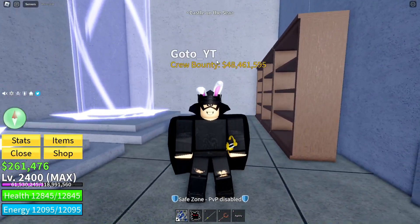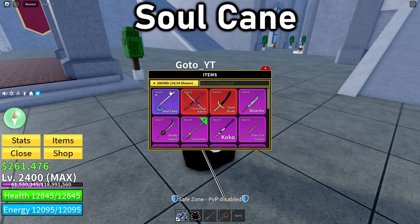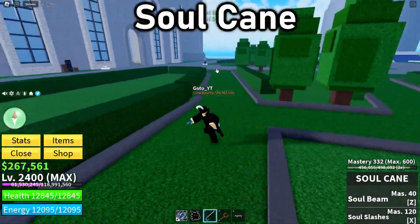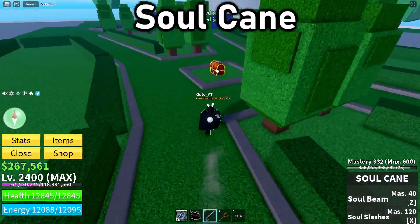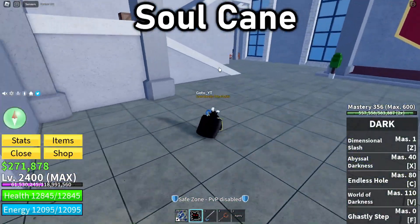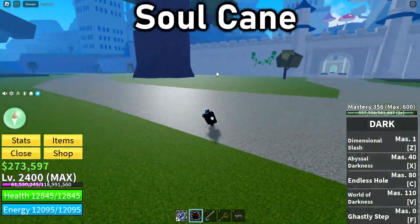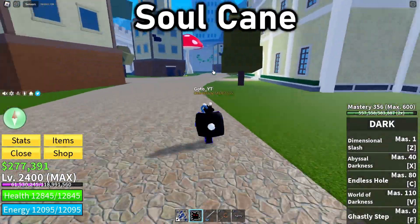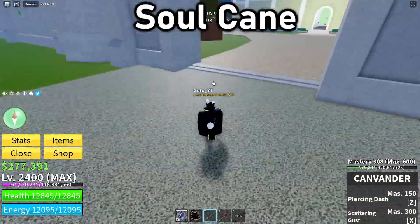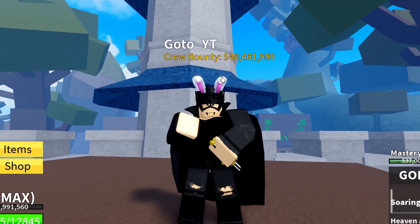Moving on to number 7, which is Soul Cane. Soul Cane is a really easy weapon to obtain — it just costs a bit of Belly in the First Sea, which is very rare for a First Sea item to still be relevant in the Third Sea. The main purpose of this sword is its stunning abilities. The Z move is extremely OP in bounty hunting. I usually combine it with Dark, though right now I'm using Canwander since I'm a swordsman.